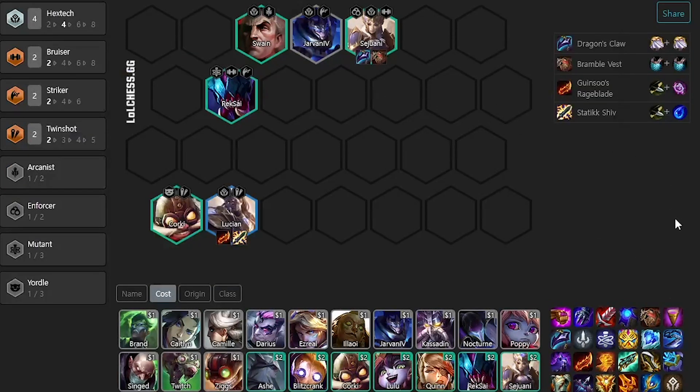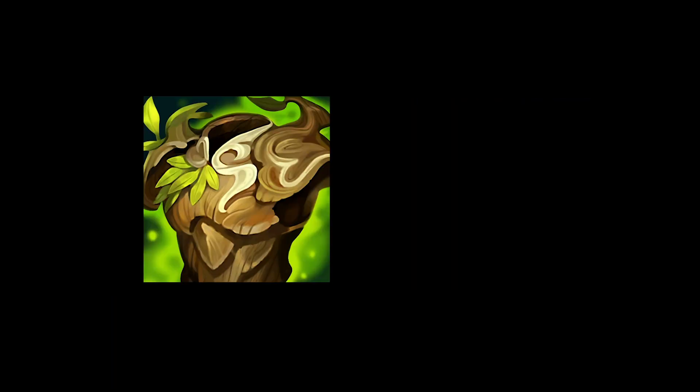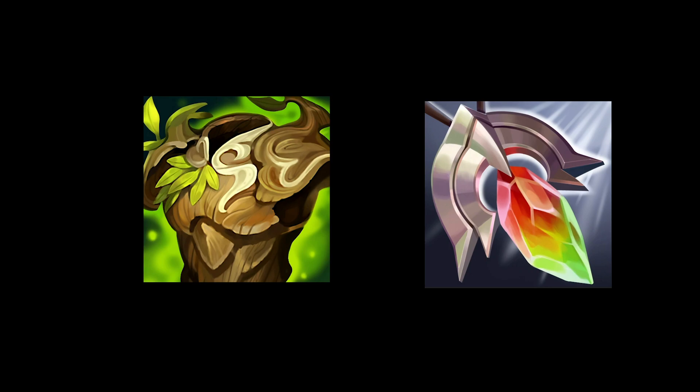With frontline items, you have a bit more choices. I usually just stack on the units that I hit. In this case, I hit a two-star Sejuani, so I just put the frontline items on her. Later in the game, we transfer these items to Alistar. Items like Bramble and D-Claw work really well off the Hextech shield, but you can also go for Warmogs plus Redemption for insane healing while the shield is active.